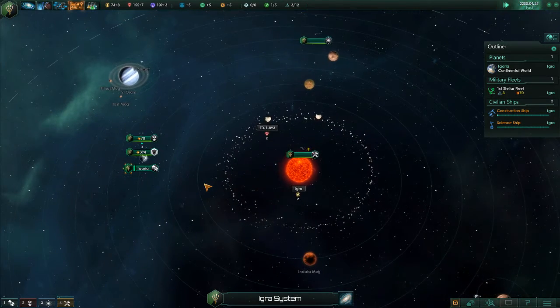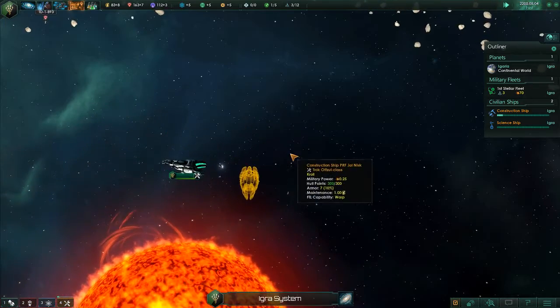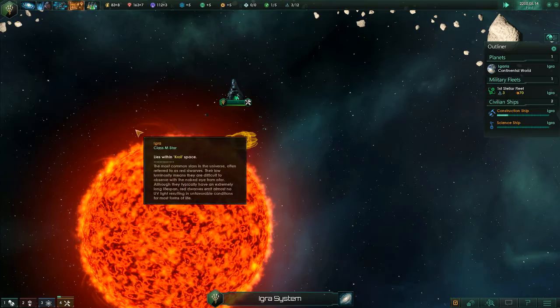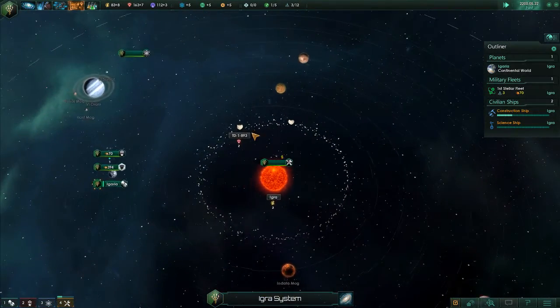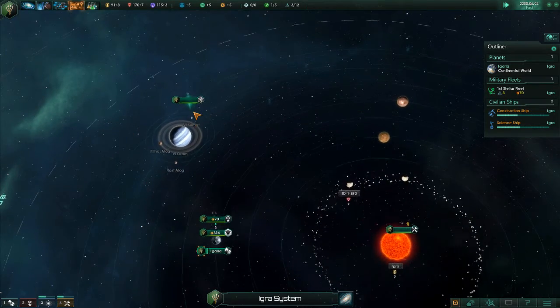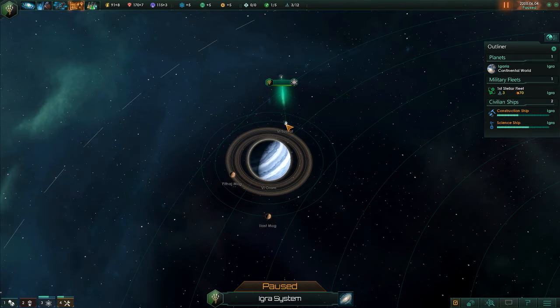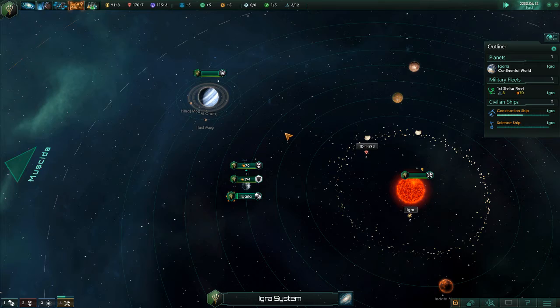Right now the only world we know of that's any good is Agaria, our homeworld. If you zoom in, you can see the construction ship just building out the mining platform over the Sun — we're gonna be mining the Sun. You can't really do that in many games nowadays, but you're gonna harness the power of the Sun. This little planet actually has four different things: three moons and the planet itself. You can live on moons just like planets — they're usually smaller and don't offer as good resources.